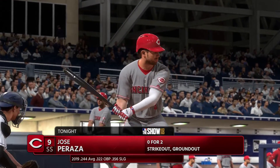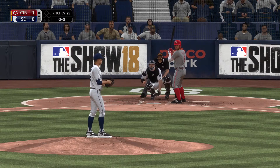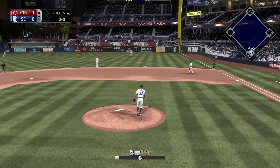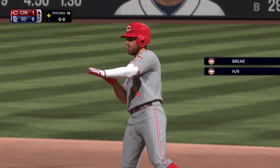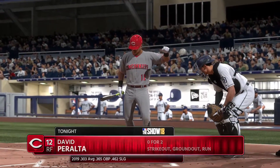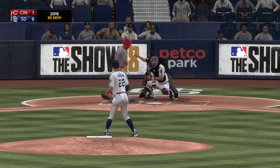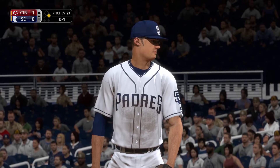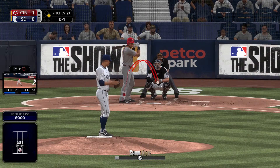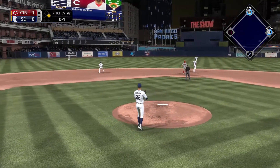Jose Peraza leads off the Cincinnati sixth — probably going to be Jason's last inning. A base hit extends his hit streak to eight games. He's swinging the bat really well. David Peralta at the plate looks at strike one, then hits a hard single back up the middle for his first base hit — hard hit ground ball, pitcher not able to get a glove on it.